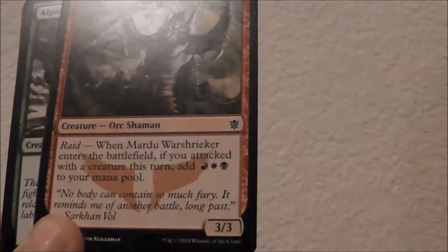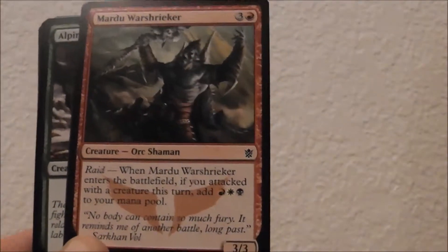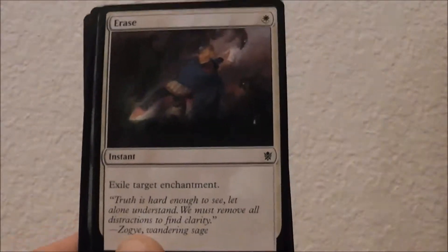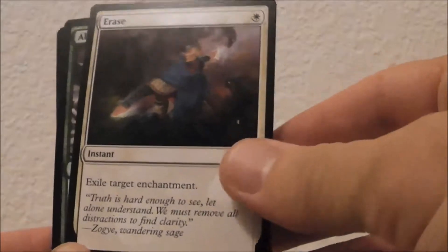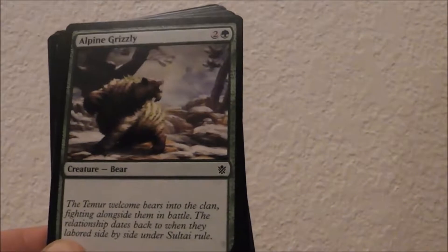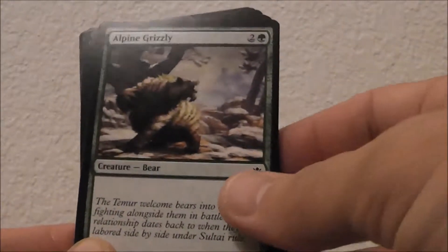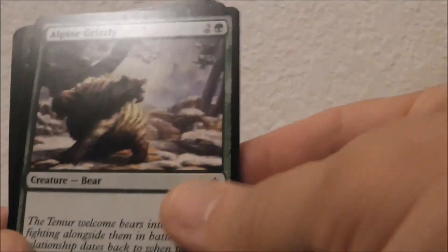Mardu Warshrieker is a 3/3 for four mana, so pretty good, and you get three mana if you attack this turn — so he basically costs one, which is nice. Erase exiles target enchantment — not necessarily main board quality; you might side it in, but you don't need to main deck it or pick it highly. Alpine Grizzly I like — a 4/2 for three mana, and it triggers your Ferocious because of the power of four, so that's a great way to get early activation out of your Ferocious cards.